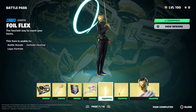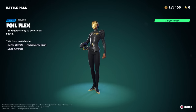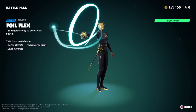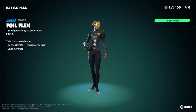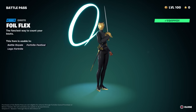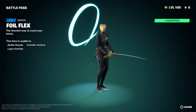The item we really want to talk about is the Foil Flex emote, on page 7 of the battle pass — you need to reach level 38 to unlock it. The description says 'the fanciest way to count your bouts,' which gives a little hint. At first I thought it was just Nisha doing a sword pattern — she takes out her duelist foil pickaxe, swipes it around, and makes a giant zero. But it turns out there's a hidden function: this emote can actually count your eliminations.